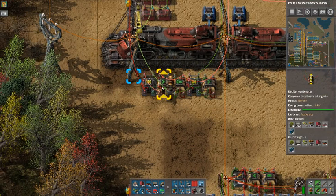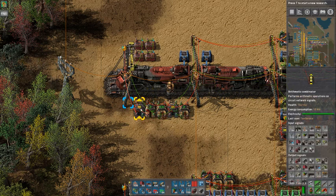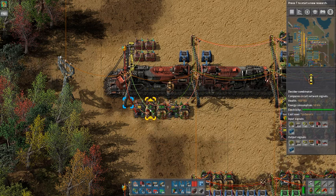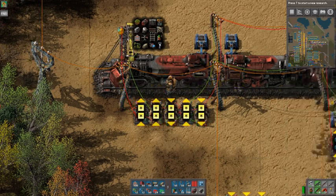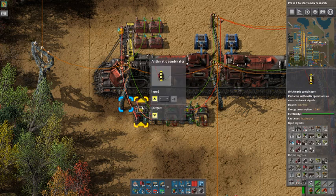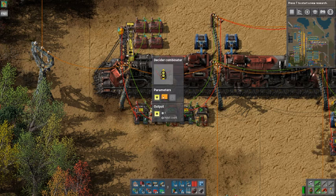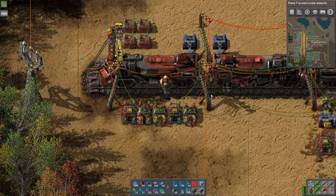The decider takes input from the constant combinators, and the arithmetic combinator negates the signals from the station. This combinator reads the contents of the train and negates it — multiplies it by negative one. So when they come together, you only get the stuff that is missing from the train — what the train needs. The decider then outputs those values on the red wire. It's also set to not output any negative value, because we don't need negative values here.